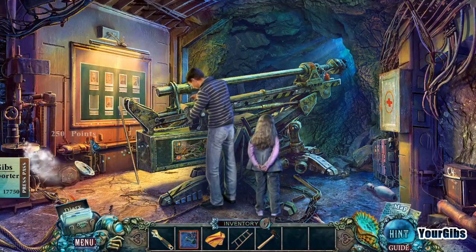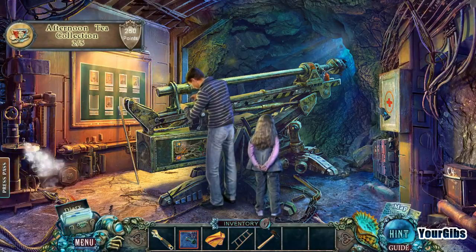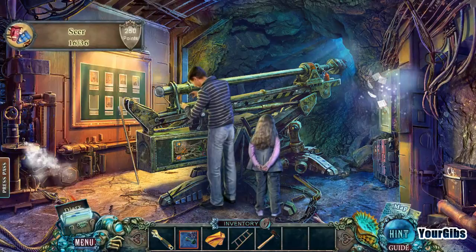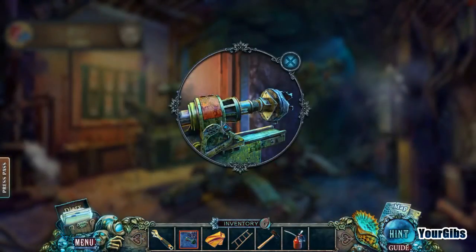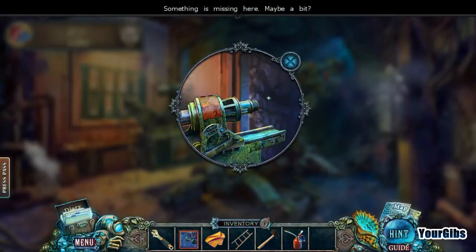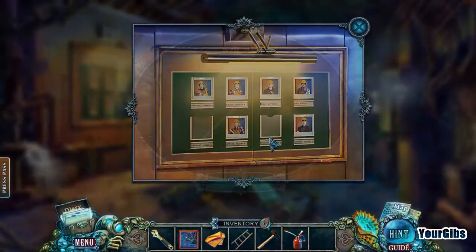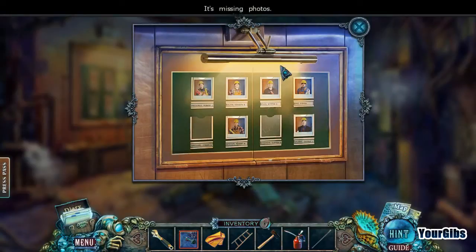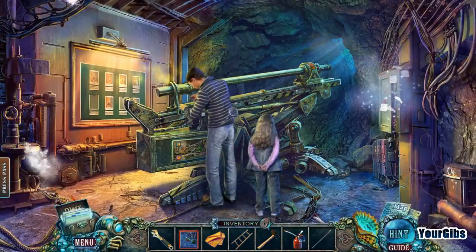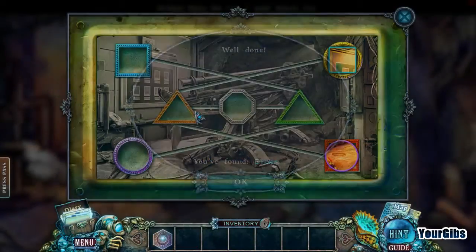We have a collectible there and our bowling pin. Oh, that's a good way to prop ourselves up. Something is missing here — maybe a bit. I think we saw that bit in the other room. We have a crowbar. Look at these guys — they're missing photos, like the employee of the month or something.